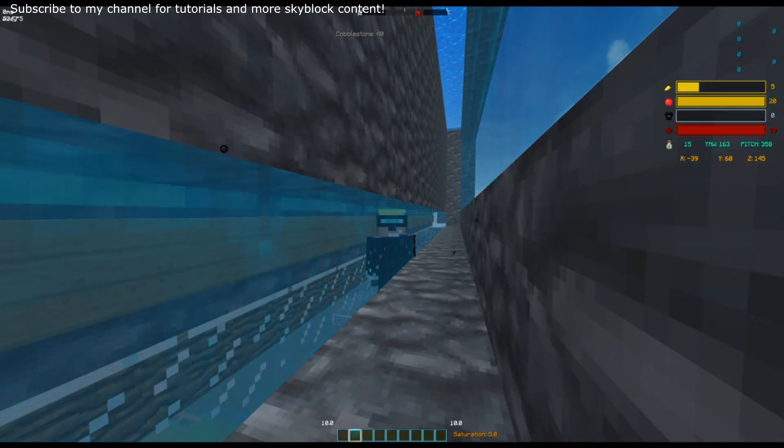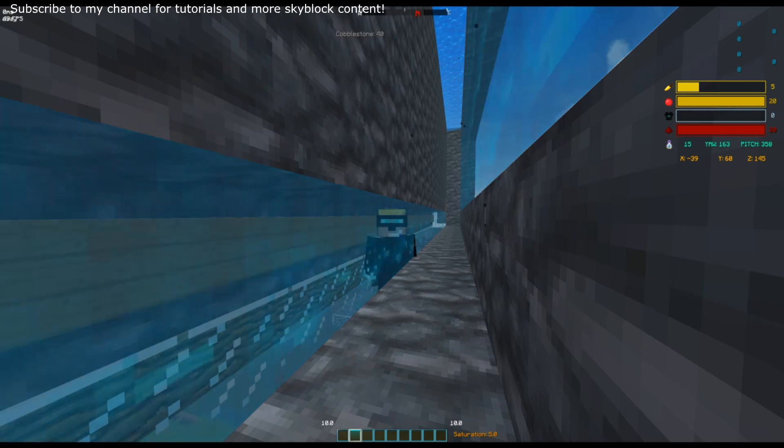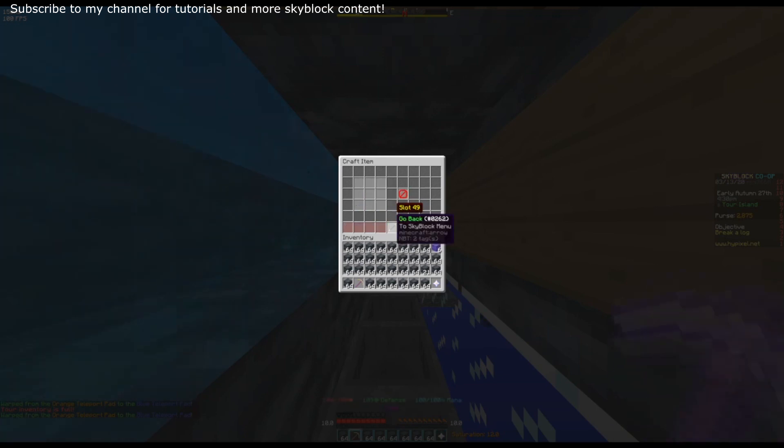Let's get into the features. All the features included in this script are random times and movements of the head, so the head kind of pops up and down quite often just so that you can avoid the watchdog protection. You can use multiple accounts — I don't put a limit on the amount of accounts you can use. It also auto-crafts cobblestone to enchanted cobblestone, and you can choose whether you want to store this in the ender chest or have it dropped into hoppers below you as you craft it.